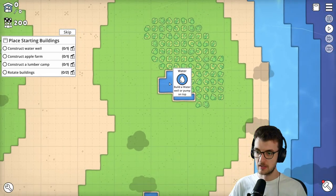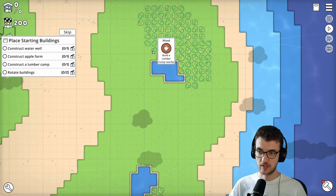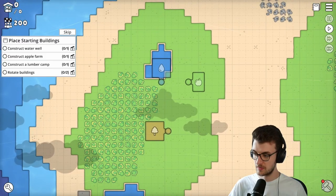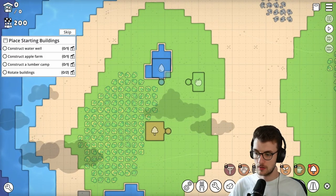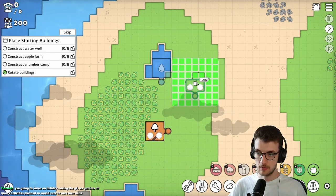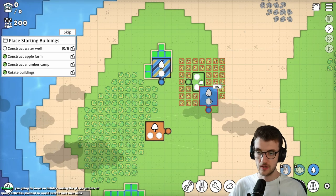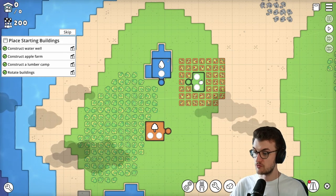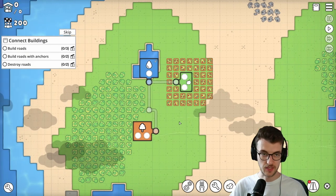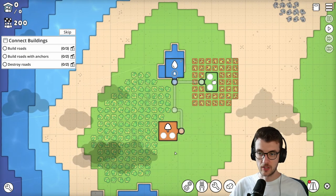Build a water well or pump. It's telling you where to put stuff - that cloud icon. We'll go lumber camp. R is to rotate - it is. Apples can go there, and water can go here. Nice. So we've built our apple farm, the water well, and a lumber yard.